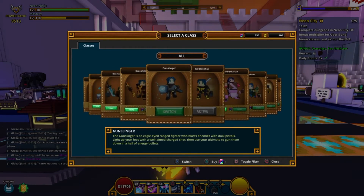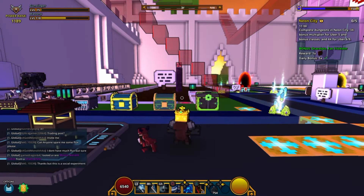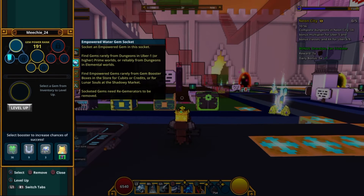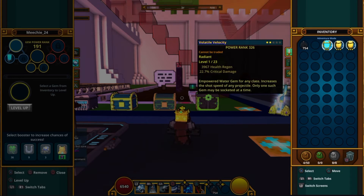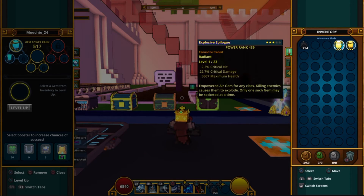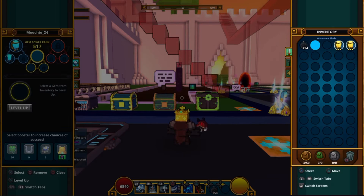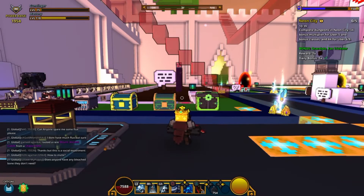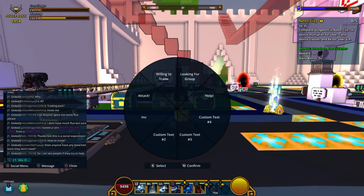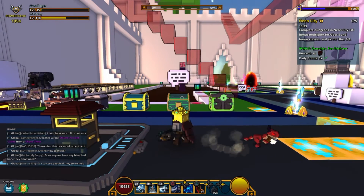Let's put those on my gunslinger. Put those on my gunslinger because I forgot — not to put the health regen ones in there. But I still could put the critical damage ones on there to boost him up. There you go. Look at that — that's a boost by a lot, a whole lot actually.